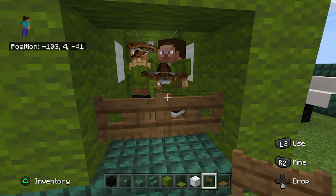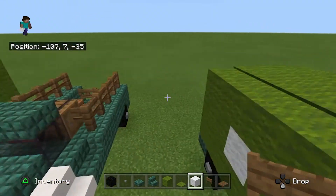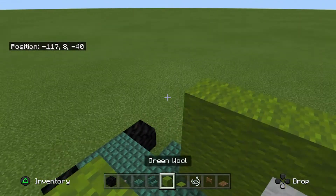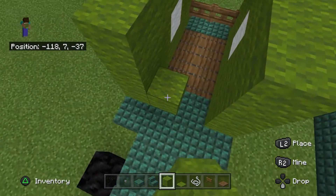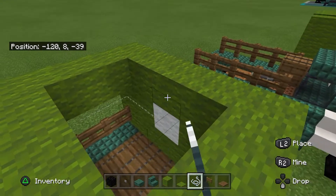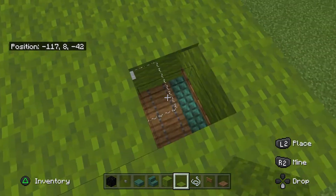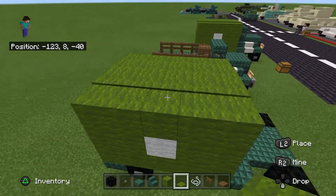Now we're going to build the roof — actually with green carpet. I find this helps the covering look a bit rounder. First fill in this gap, then put some string, and the carpet will look like it's floating. Place it on top of the string, then two behind and two in front. That does give a nice rounded effect.